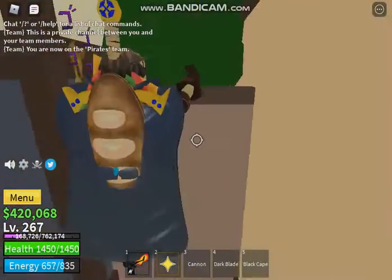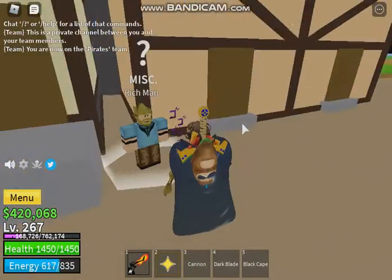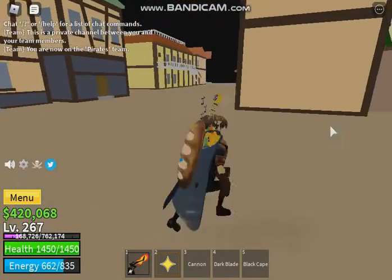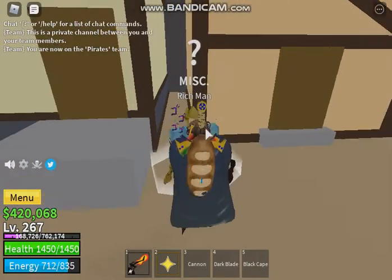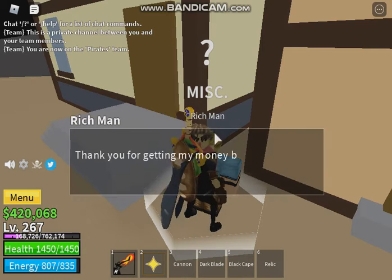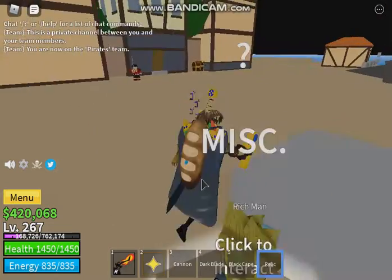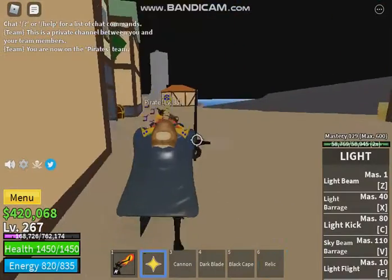After you claim that stuff, you have to go to this guy named the Rich Man. This is the Pirate Island — you have to go to a dude named the Rich Man, click on him. I've already done this but anyways, you'll get a relic.